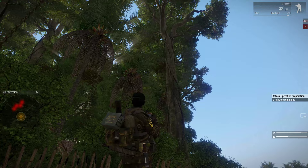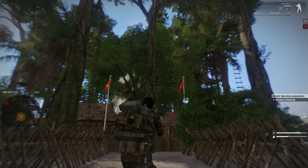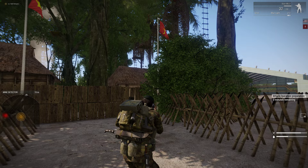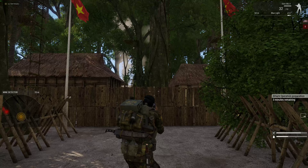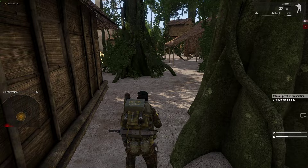Once it's identified I can defuse it if I'm an explosive specialist, if I have a mine detector, if I have a toolkit. Red is bad — keep it outside the yellow. So here is the front of one of the HQs. Every HQ can be identified by the red flags at the front. If you see red flags at the front, it's an enemy HQ. Each AO will have one random enemy HQ — sometimes it's this one, sometimes a different one, but they all follow the format of two red flags.